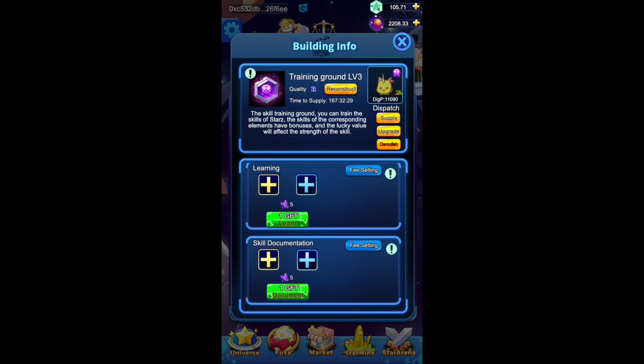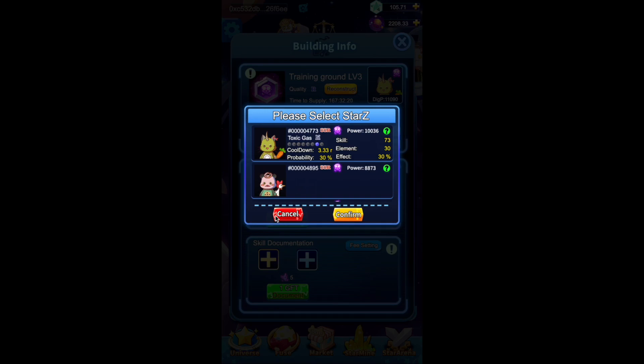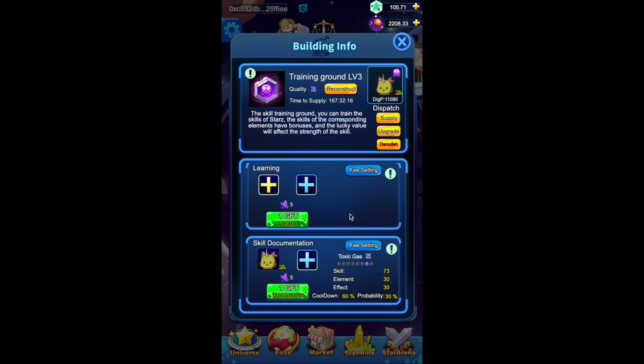Owners of Level 3 Training Grounds can set a fee for others to document a skill back onto a book. Click the golden plus icon to choose a star, and the blue one to select a book.